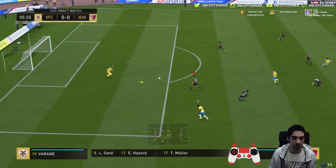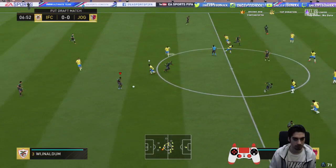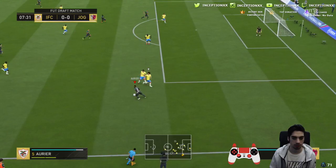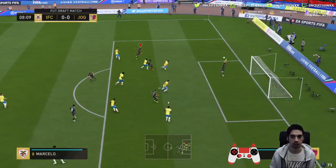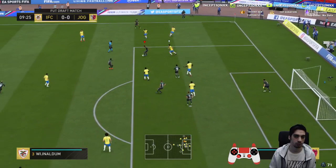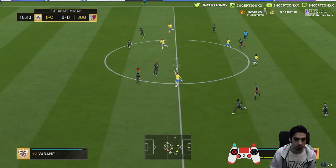A little bit too nonchalant right there. Wijnaldum — best. Guiding it through. Aurier. Gabriel Jesus. Marcelo — that's come off the goalkeeper, still in play. Jorginho, Wijnaldum — a lot of defenders between them and the goal, but they've still got the ball. They were right at the opposition, but it's broken down disappointingly.